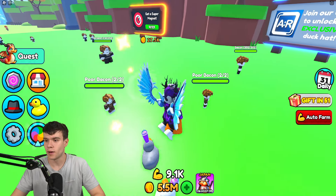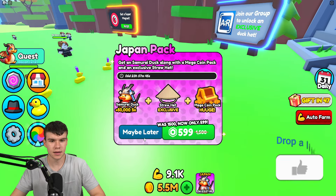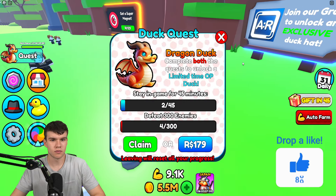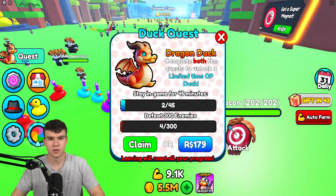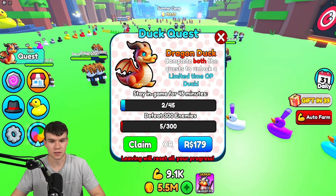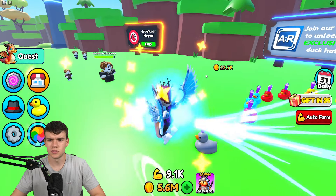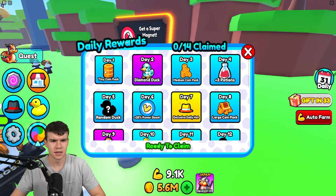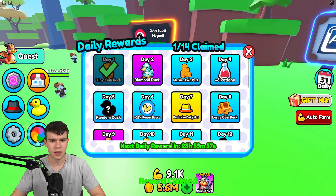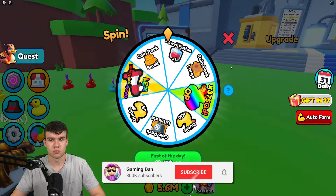Here we are inside Duck Army. I want to show you all of the working codes you can redeem in the game today for the brand new update. What's new in this update? We have a new Japan pack, and also a new free Dragon Duck quest — complete both quests, stay in the game for 45 minutes, defeat 300 enemies, and you can get this dragon duck.